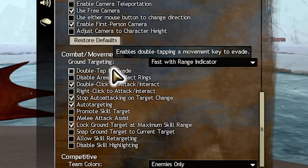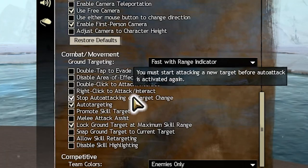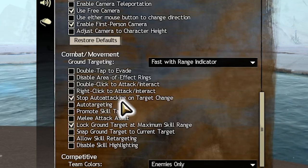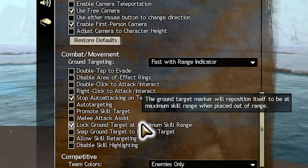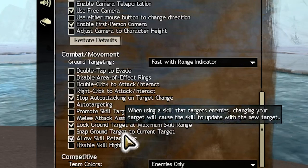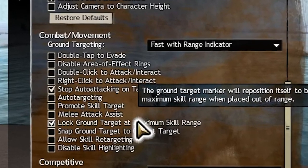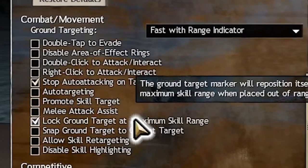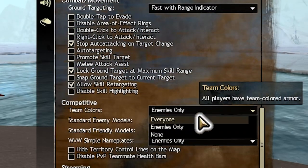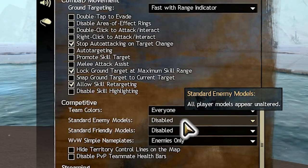You can also disable double click to auto attack — it's not necessary to disable as most people don't generally play like that. Disable auto targeting, as this can cause a lot of issues with escape abilities causing you to jump into a fight, and it can cause issues with targeting the correct enemy. Enabling skill retargeting allows you to better track where your AOE ability will land — basically it causes the skill to land where the mouse is at the end of the key press. You will want to enable lock ground target at maximum range as it allows you to more comfortably aim without risk of your ability not landing because you've gone out of range. Everything in the competitive category is extremely preference based, but I'd suggest team colors for everyone, standard enemy models enabled, and world versus world simple nameplates for everyone.